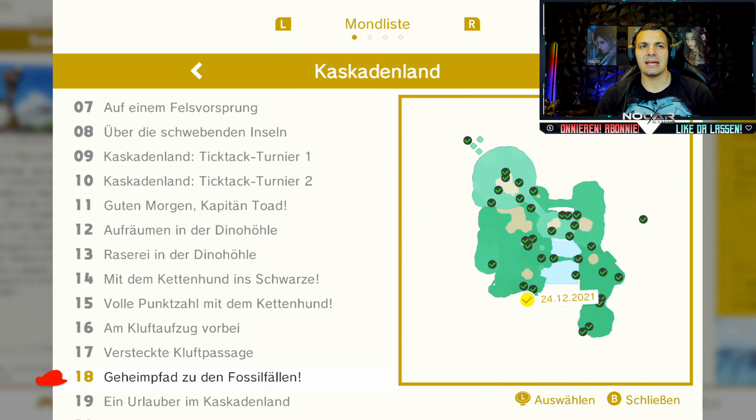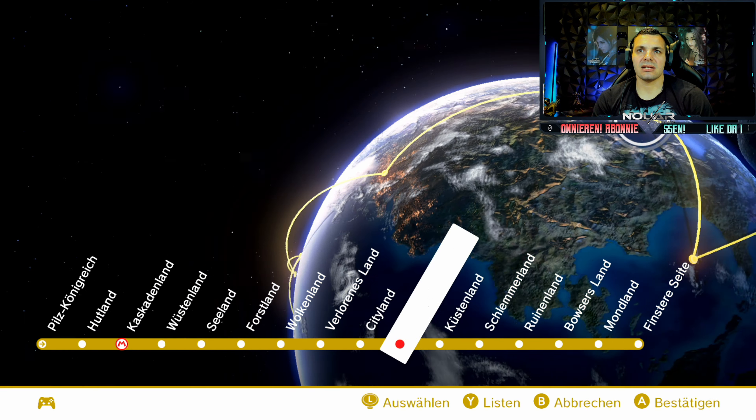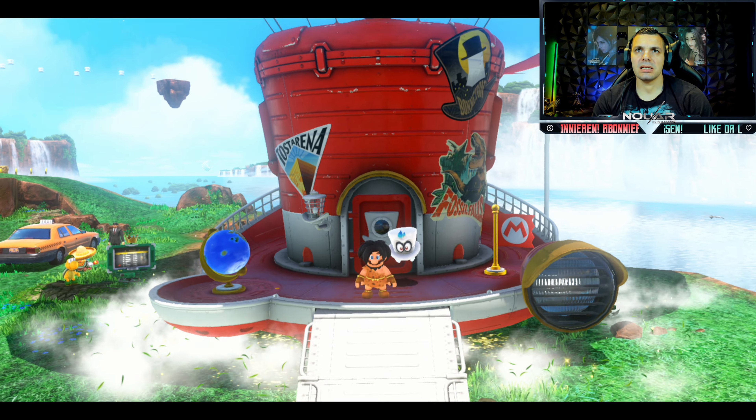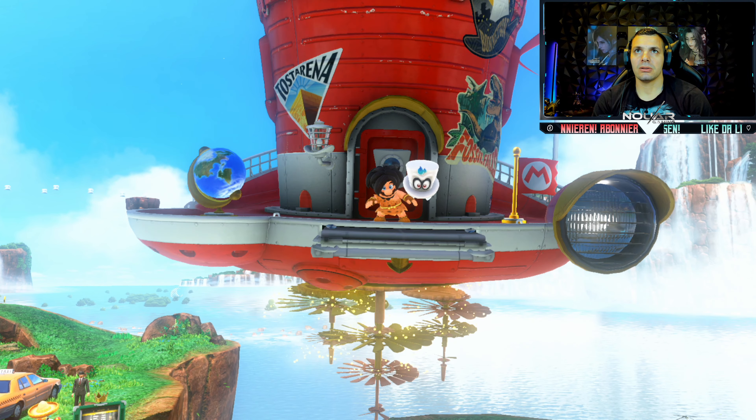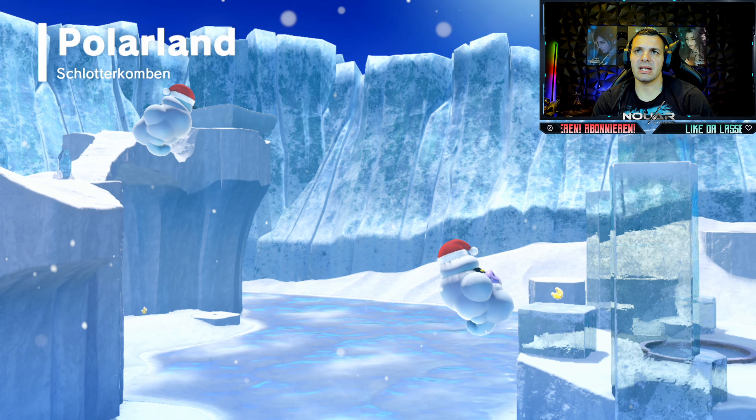Powermond 18, Geheimfahrt zu den Fossilfällen, findet ihr hier auf der Map. Um diesen Mond aus dem Kaskadenland holen zu können, müsst ihr erstmal ins Polarland. Ich überspringe mal die Cutscene, damit wir gleich direkt ins Polarland kommen. Ladezeiten, sorry, kann ich hier nichts machen. Aber ganz wichtig: ihr müsst euch das Polarland freigeschaltet haben, um eben hierher zu kommen.